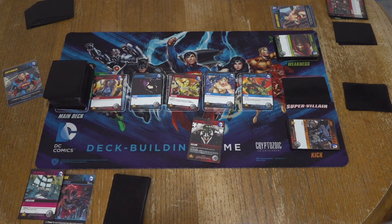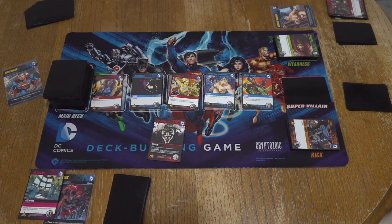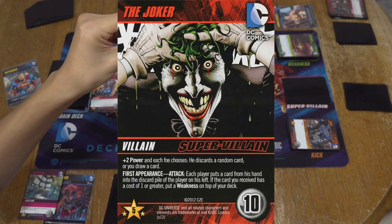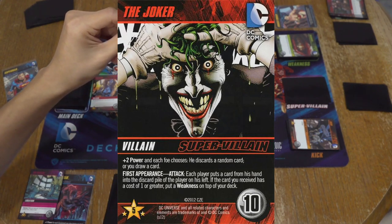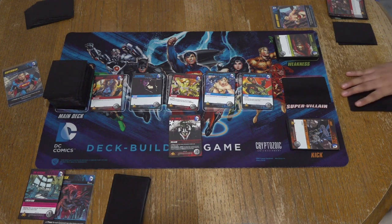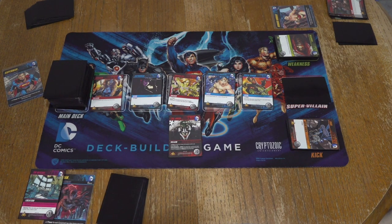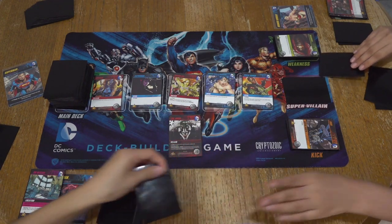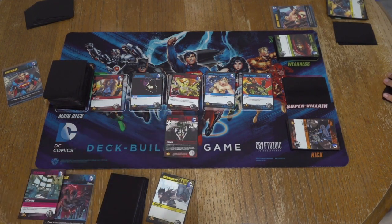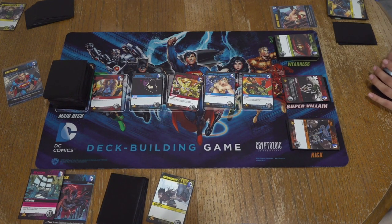So we got the Joker. The Joker says each player puts a card from his hand into the discard pile of the player on his left. If the card you receive has a cost of one or greater, put a weakness on the top of your deck. We each got to give the player to the left a card, and if that card has a cost, they also get a weakness on top of their deck. You can choose. So I'll just pass that over.